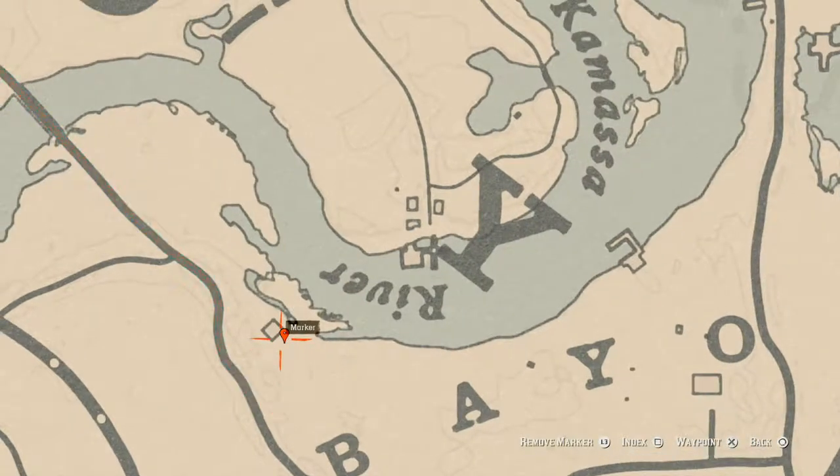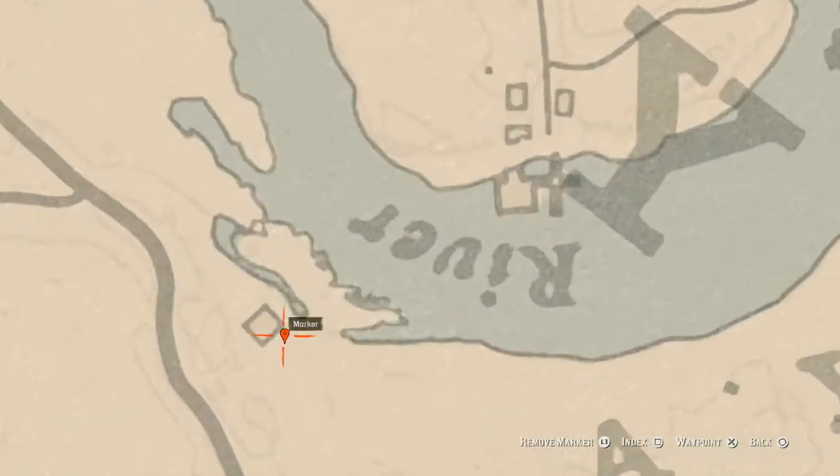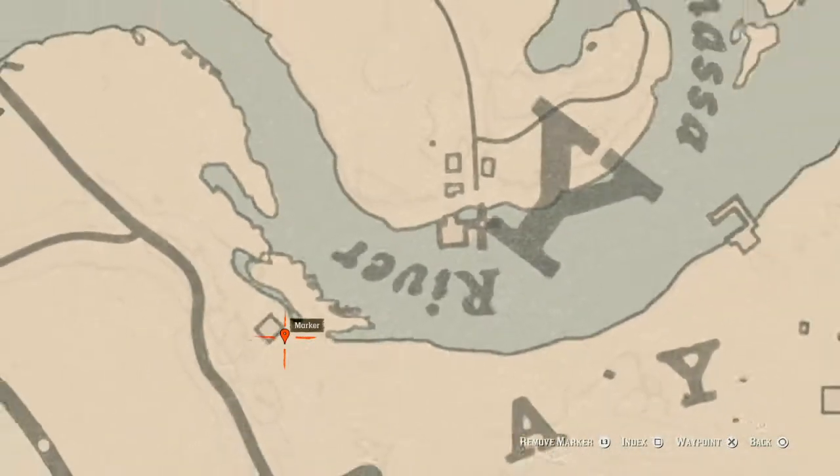Our next marker is a random arrowhead right here. You do not need your metal detector — it's right behind this wagon at this location. All you need is your shovel. Come over here and dig it up right here at this location.